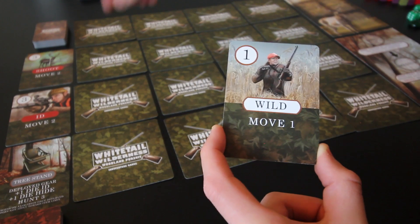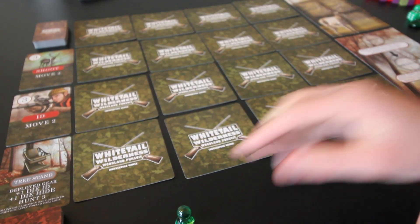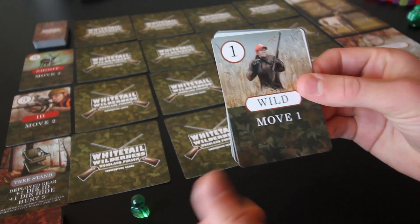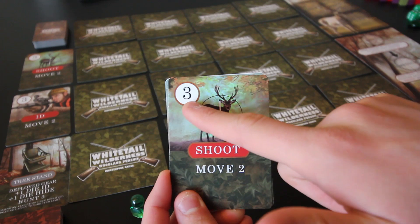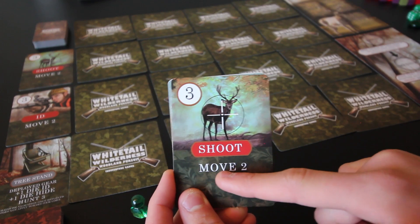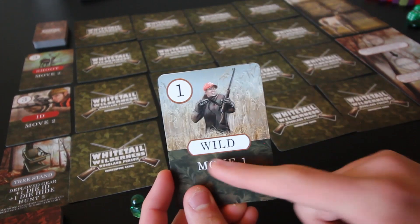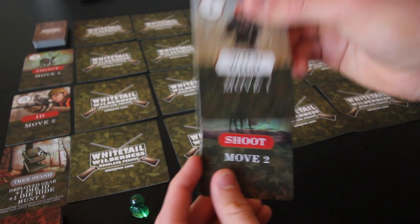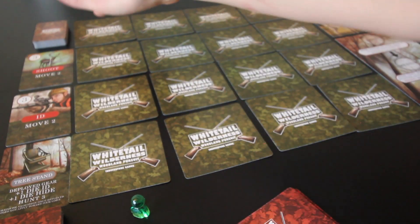We can move starting from any edge of the board, going to any one location and exploring there. Or we could use this shoot action card, which gives us three dice for a shoot action, and move two if we discard it as a move instead. I like the idea of just discarding the wild, which is move one — I'll place this in my discard pile, and then we can go to any edge of the board.